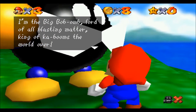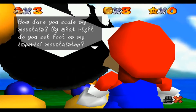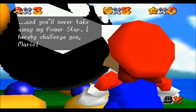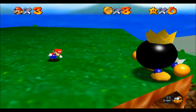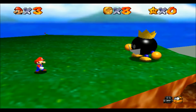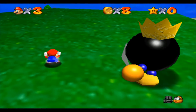Oh, look at this. Speed run. A king bomb-omb? I'm Big Bob-omb, Lord of the blasted matter. King of the kabooms. The world over. How dare you scale my mountain. By what right do you set foot here? He just has a complete 180 grip on what he's doing here. He was like, hey, by the way, I'm a king bomb-omb. What are you doing up here in my home? Can't you see I'm busy smoking? God damn kids. I'm just going to waddle towards you. I need my walker.